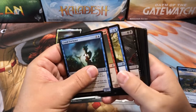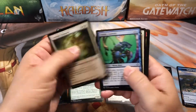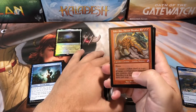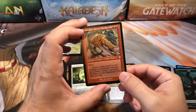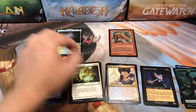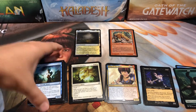Alright, here we go, last pack — oh, Jhoira! And Kiki-Jiki — nice! And an ape token. Kiki-Jiki is a really good hit for that time-shifted spot, and Flagstones of course was the foil, so not too bad for a little draft pack.